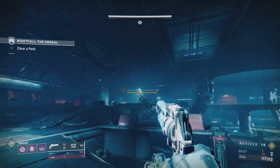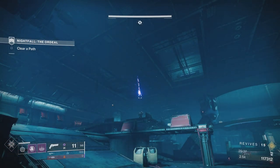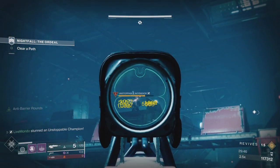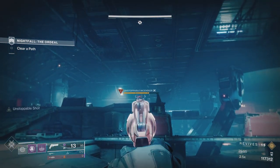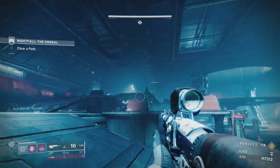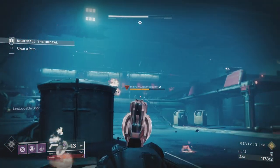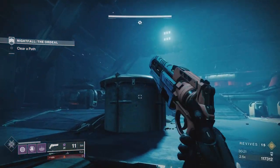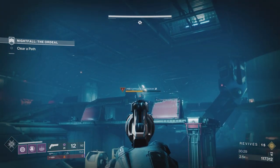The tank area is good for heavy ammo - pretty sure there'll be some up there. If you don't have heavy, the tank is good for that. After you take this second tank, that's it - you've got three unstoppables, a mini boss up on the ramp where the tank was, shielded cabals. I was doing minimal damage to the unstoppables while dealing with the tank, but they'll just hover around - they won't really get aggressive until you come close, so you can kind of mess about with them.